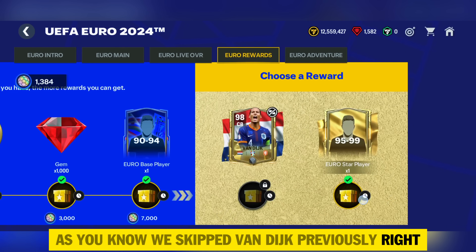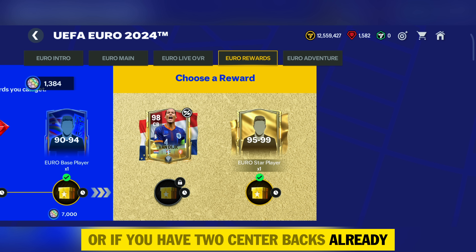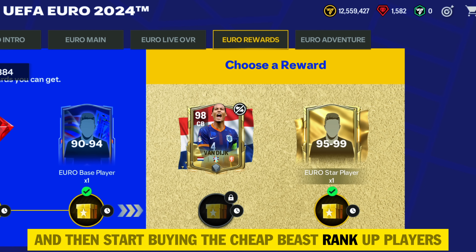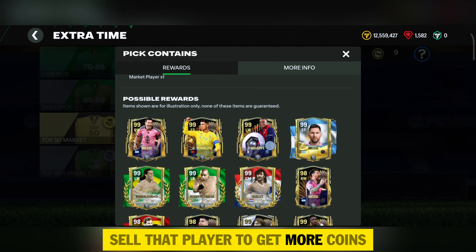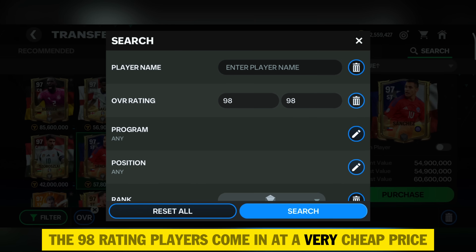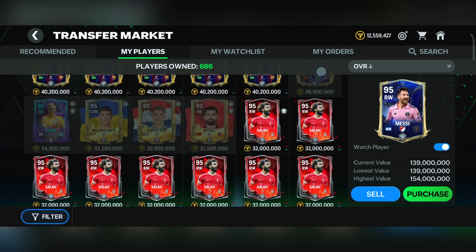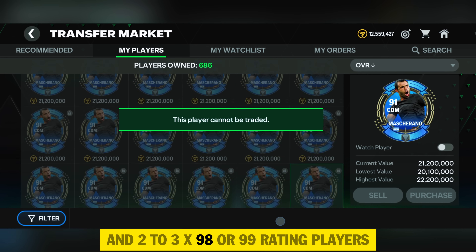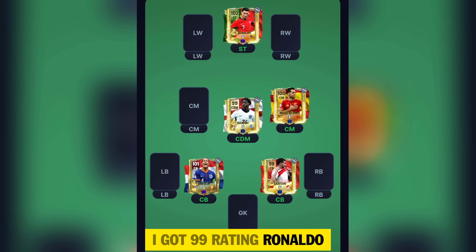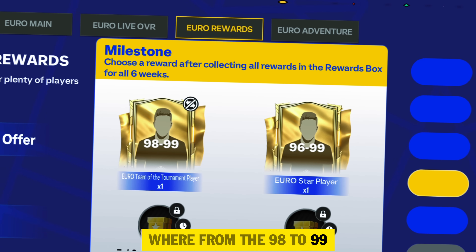We skipped Van Dyke previously because we could get 2 center backs from the store. If you haven't got a center back, claim Van Dyke; if you already have 2, go for the 95 to 99 rating tradable rewards. Identify positions you're missing and start buying cheap beast rank-up players. Once you open the market pick, sell that player to get more coins to buy cheap beasts. You can easily get 97-rating players at very cheap prices, and even 98-rating players come cheap. Buying rank-up versions boosts team OVR very quickly — it's not difficult to get 100 OVR. By this point you will have a lot of Mascherano and 2 to 3x 98 or 99-rating players.